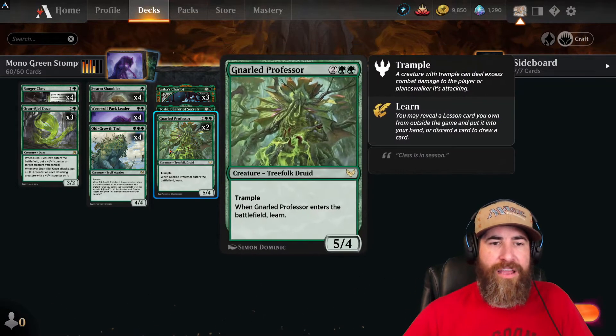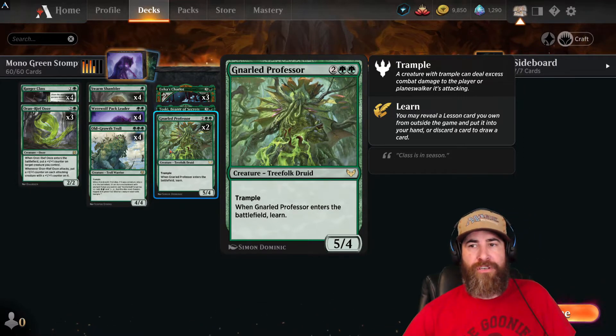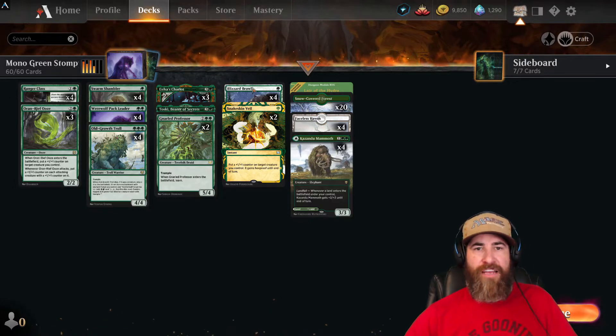We also have two Gnarled Professor — two green and two colorless for a 5/4 with trample — which gets you to your lesson cards in the sideboard, which we'll go over in just a moment. Before the lands, we also have protection and fight spells.